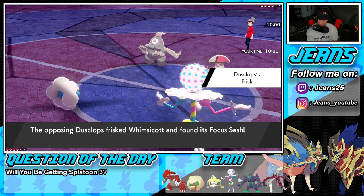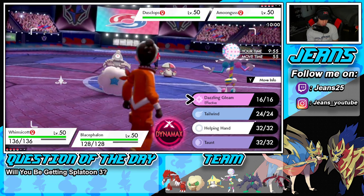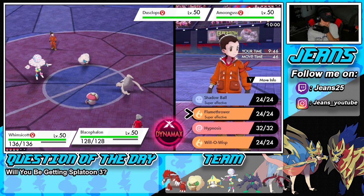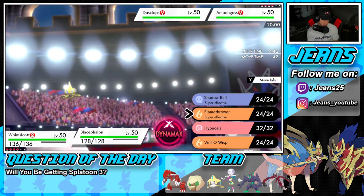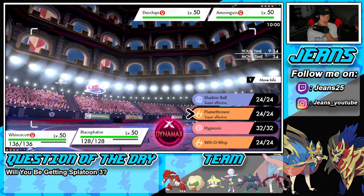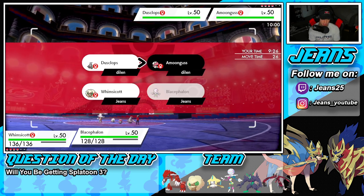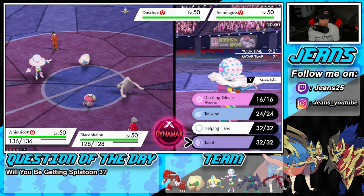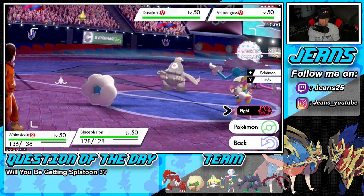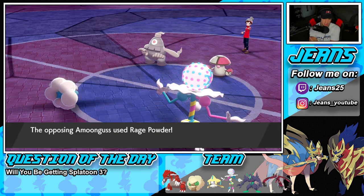Trick Room is probably going to come out. I have Helping Hand but Blacephalon's Flank... I could Will-O-Wisp, I could Shadow Ball. I think I'm just going to taunt Amoonguss and try to Shadow Ball the other slot — that's exactly what I'm going to do. He's going to Rage Powder, I'm going to taunt him. The reason I ended up taunting him is because I want to waste out these Trick Room turns — I don't want to kill him and have him swap into Calyrex and kind of steamroll me.